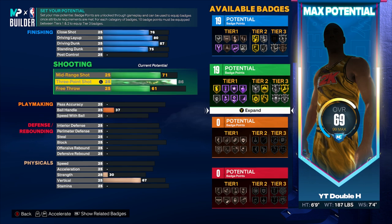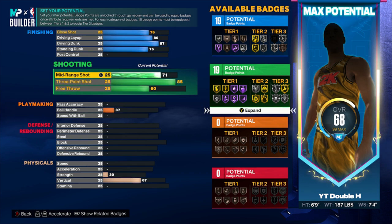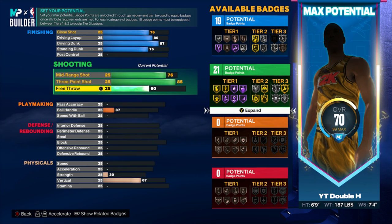I wanted that 85 three-pointer — we could go 86 but I'll stick with 85. Free throw goes down a little, giving us 19 shooting badges. We'll put mid-range up to 76, which gives us 21 shooting badges. I'll add more shooting badges later, but first let's move on to playmaking.